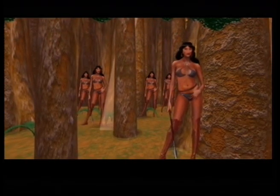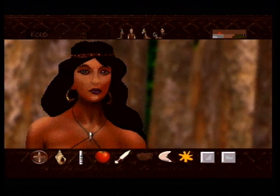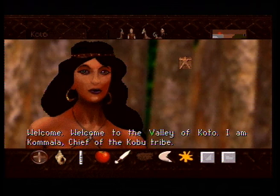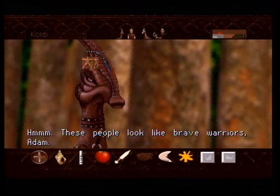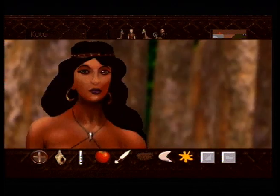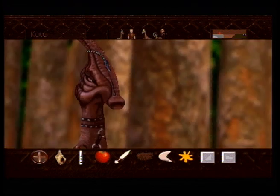Hello, locals. I like this place. 'Welcome. Welcome to the Valley of Kodo. I am Kamala, Chief of the Kobu tribe.' Kamala sounds kinda happy, I like it. 'These people look like brave warriors, Adam.' Dina approves too, I guess. Seems to be a common thing in these lands.